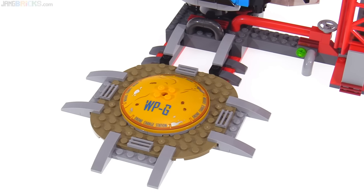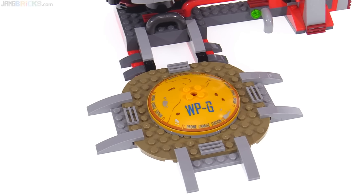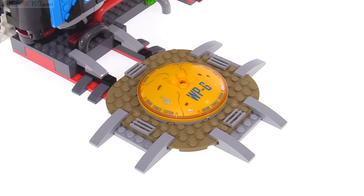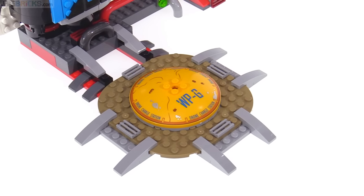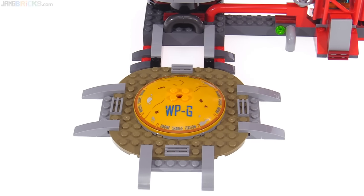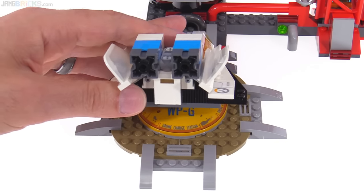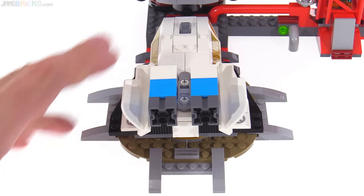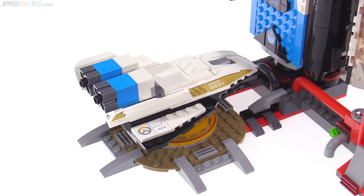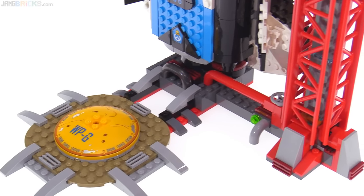Down here at the base is the drone charge station — that is the final checkpoint in the payload escort mission played on this map. This is a printed large dish piece, and that same piece is also made available in the Tracer vs. Widowmaker, much smaller set, sold separately, which comes with the drone that's intended to be hovered up to this and connected to the base with a little 2x2 clear brick underneath that makes it look like it's just above the ground. This is also able to integrate with the main rocket, but we'll get to that a little bit later on.